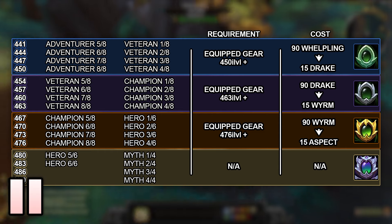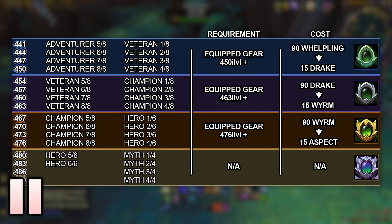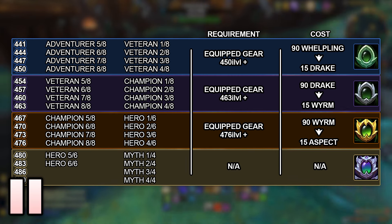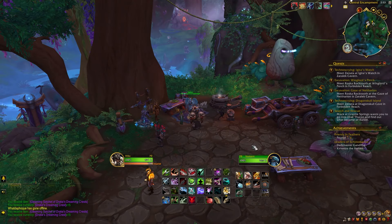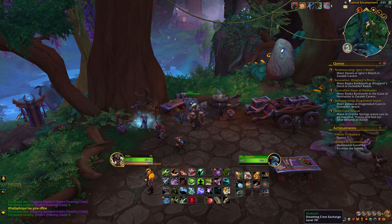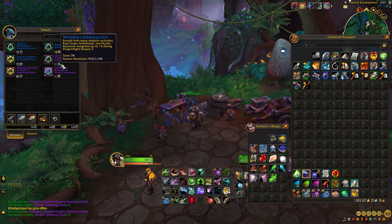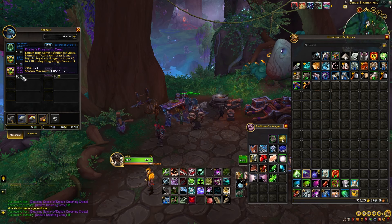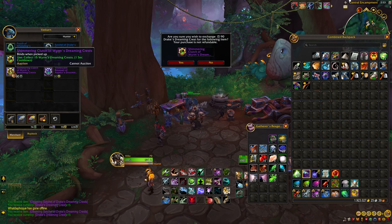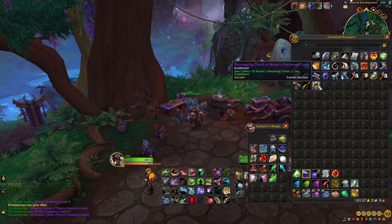In the case of Whelpling crests, all your equipped gear must be at 450 item level or higher. This effectively tells the system that you do not need Whelpling crests for any further upgrades, and can now exchange them. To upgrade crests, talk to Vaskarn at the Central Encampment in the Emerald Dream. Crest upgrade cost is at a 6 to 1 ratio, so it costs 90 crests to obtain 15 crests of the next highest level. You can also downgrade crests, such as trading Drake for Whelpling, at a 1 to 1 ratio, so 15 Drake crests would be exchanged for 15 Whelpling crests.